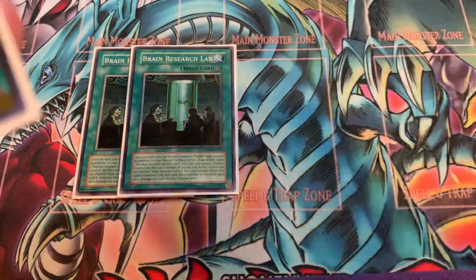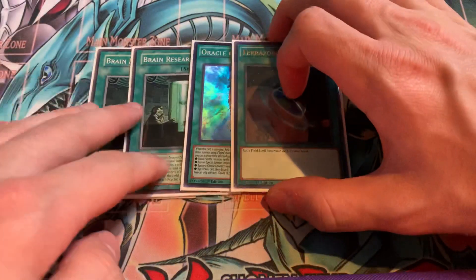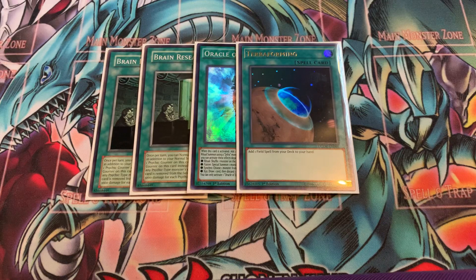On to the spell stuff — we have 2 Brain Research Lab, 1 Oracle of Zephyra, and 1 Terraforming. I really wanted to play Set Rotation, but I just didn't have the space. I would have to cut the Winda, and then probably cut one Brain Research Lab and add in another Field Spell to give me more options — probably like a Mystic Mind or something along those lines. You could pull one Brain Research Lab and the Winda and add in a Set Rotation and a Mystic Mind, or Gateway of Chaos — whatever the Black Luster Soldier Field Spell is — because that one is pretty solid for locking your opponent out of their Field Spell zone.